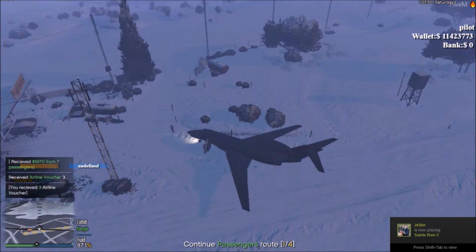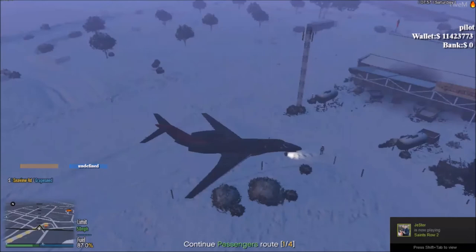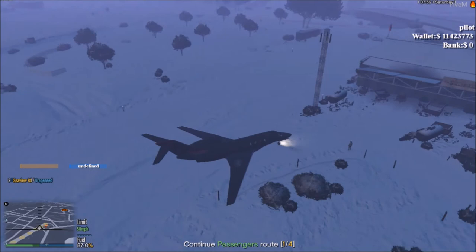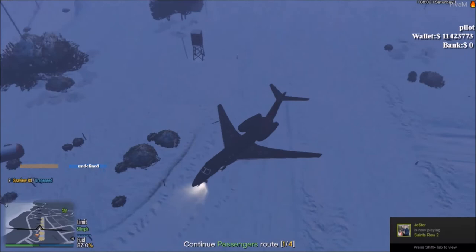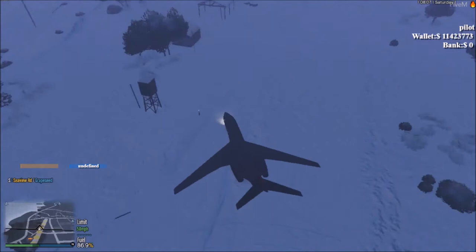We have collected some vouchers — you also get money. Vouchers will vary between 1 and 3. Our next stop will be Palito Bay — that is not an official GTA airport, it's a custom one made for this server only.